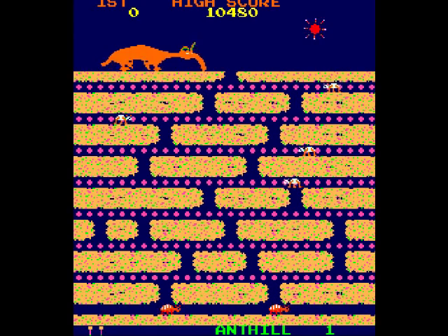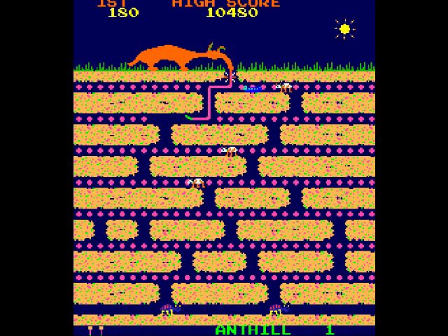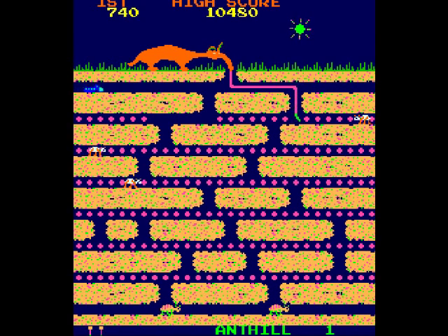Now you're the Anteater on the top of the screen. As you can see by the sun, it's daytime, and that's important because as the sun goes away, things will change on the screen. The little dots on the screen in the anthill are ant larvae that you have to gobble up.